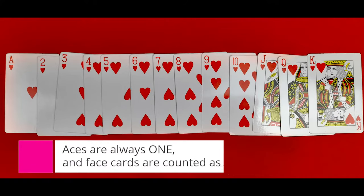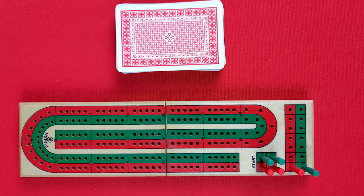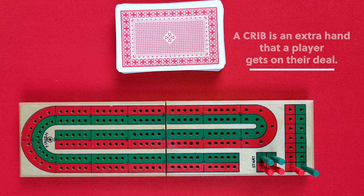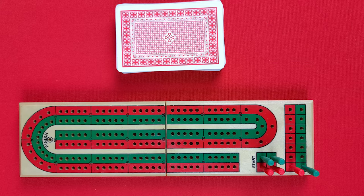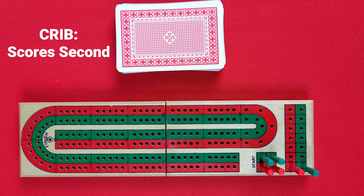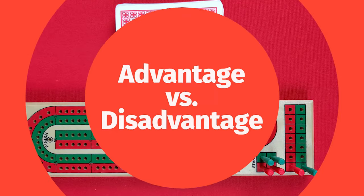In cribbage, the order value of the deck is ace to king, meaning the ace is always counted as one. All face cards are counted as 10. Players alternate who gets the crib, which is basically an extra hand played in the round. The player who does not take the crib gets to score first, and the player with the crib scores second — the disadvantage of having one hand is offset by scoring first, and vice versa.